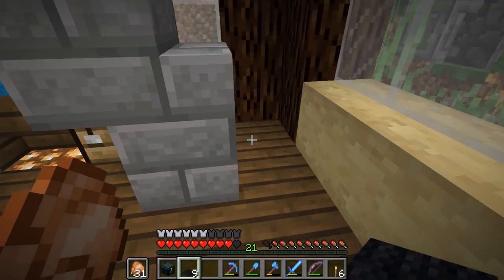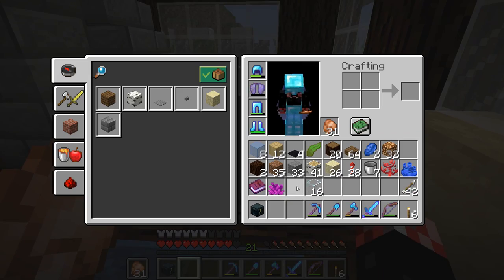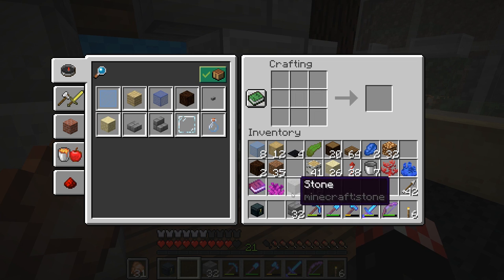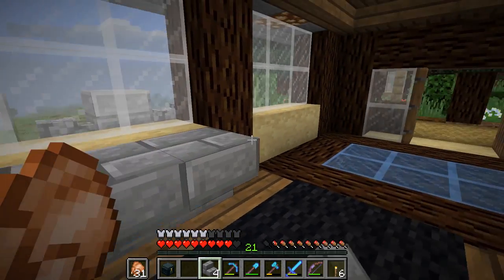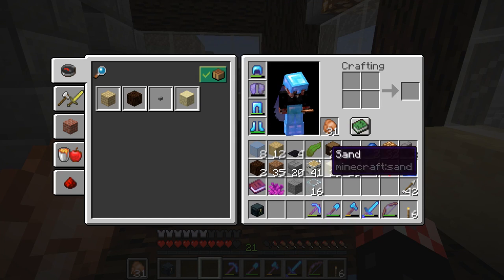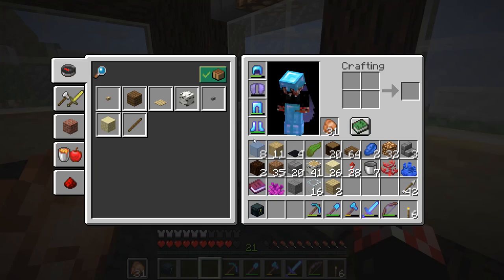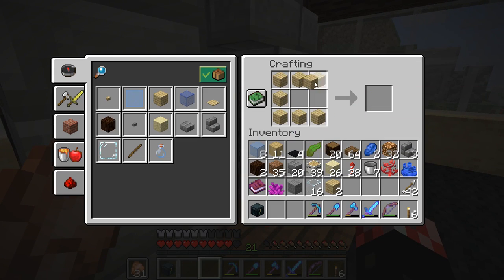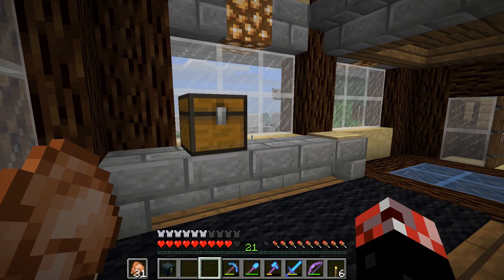Do we want to leave the carpet all the way over there? Yeah, I kind of like that. We've got some stone left as well, so I could do a little bit more here - like a little work surface there. That could work quite nicely. Maybe we could have, in air quotes, a plate on there - a little plate. We've got a crafting table, maybe a chest on the work surface, and a brewing stand.